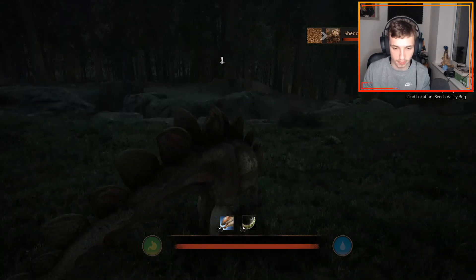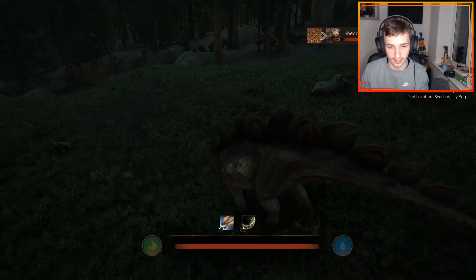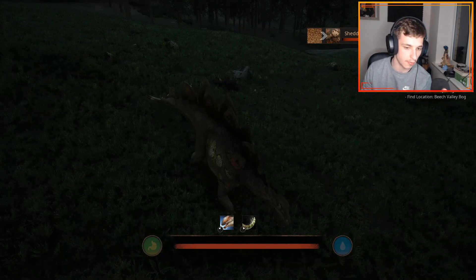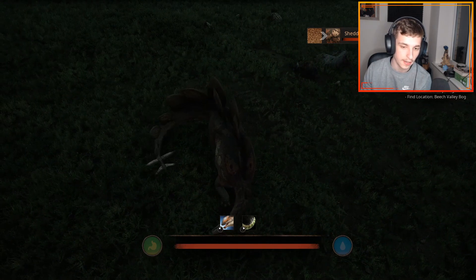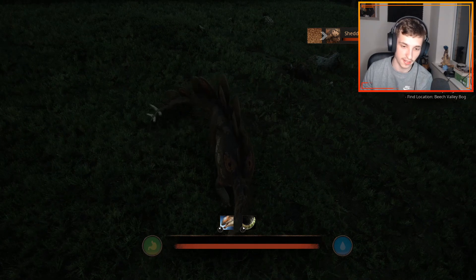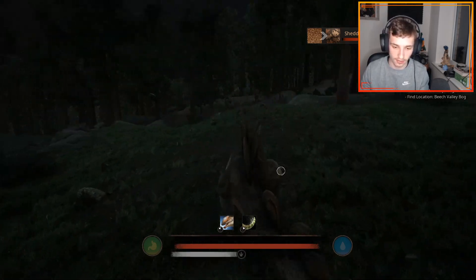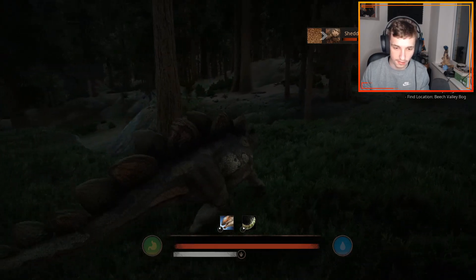The bite is a downwards chomp, so that'll probably only work on small animals. Then there's the big tail swipe - very Kentro-esque. It looks like it affects both sides. If someone's attacking from the right you'll have to time it for the second swipe to come around, and if someone's attacking from the left you can just click it and it'll hit pretty much straight away. That seems pretty normal and decent.